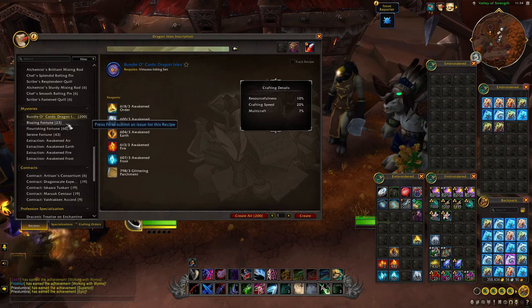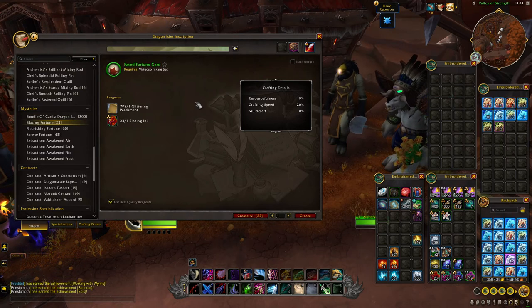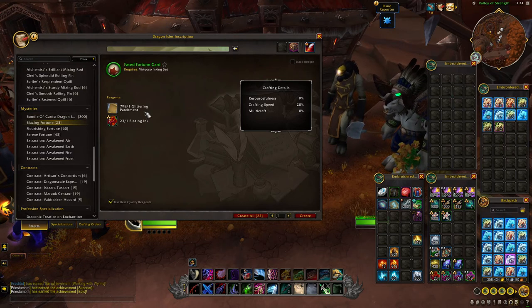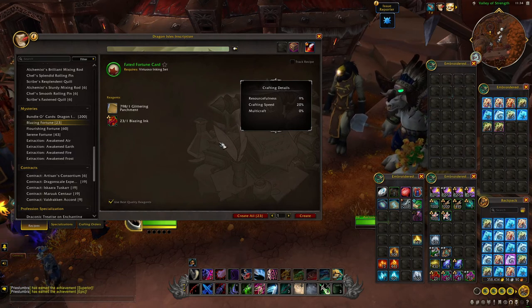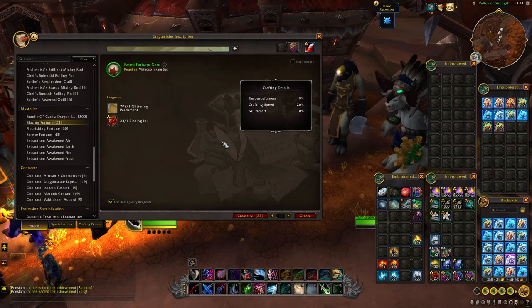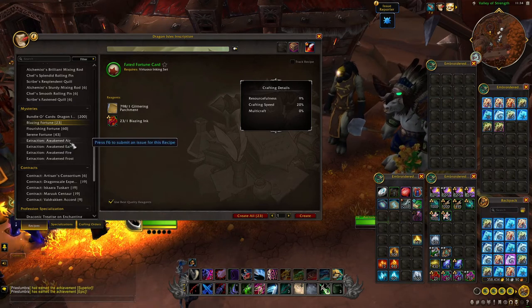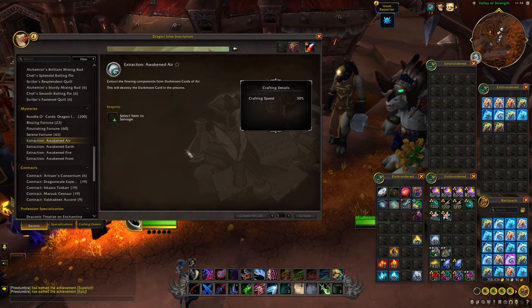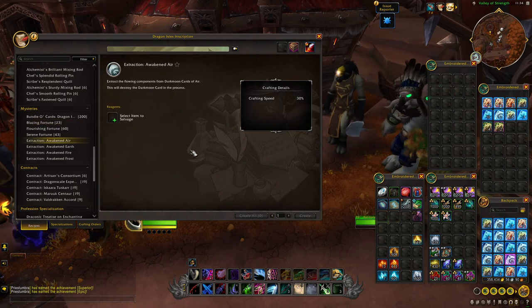We also have Fortune cards — one common ink and one parchment crafts one Fortune card. Flipping the Fortune card will give you something you can vendor, with the vendor value being random. Lastly we have 4 Extraction Recipes, which you can use to salvage some of your Darkmoon cards if you end up with a bunch of extras.